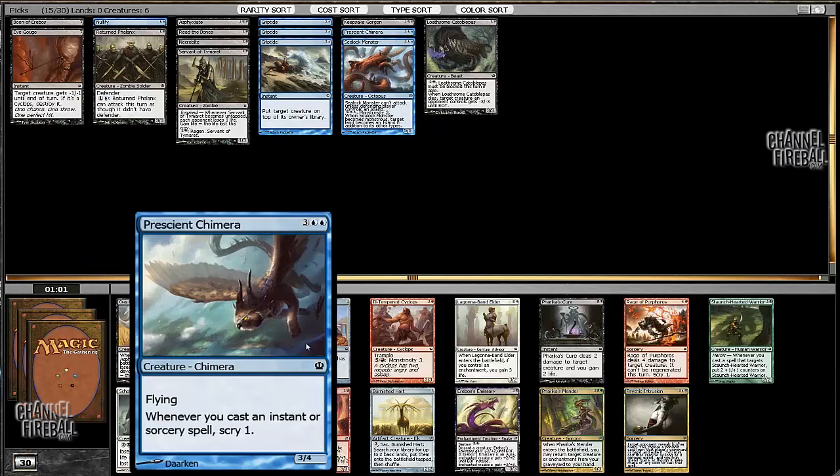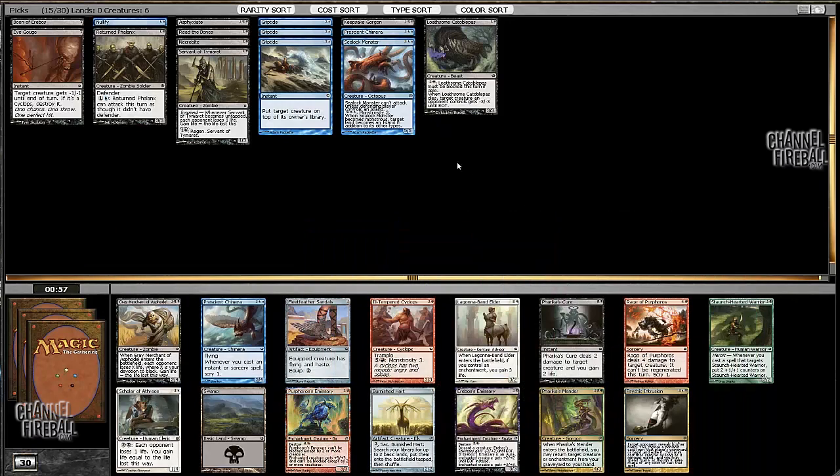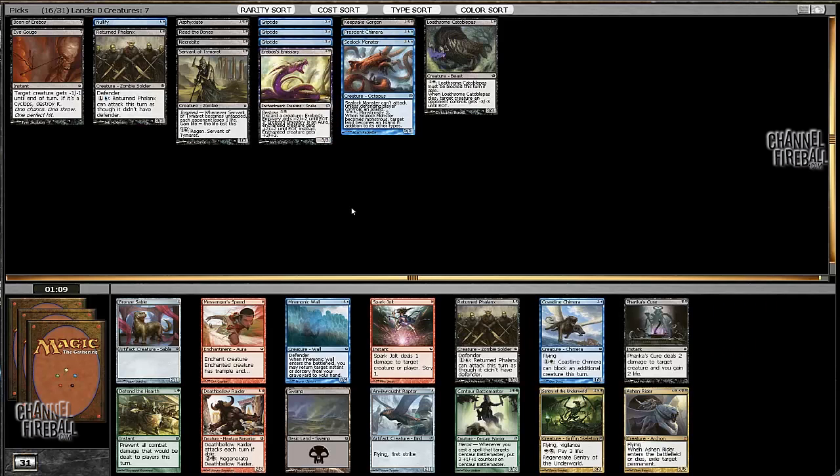Hopefully we table something in this pack. There's Grey Merchant, Pricent Chimera, Burnished Heart, Eremosus Emissary, Cure, and Intrusion, all of which we'd play. So I really like our chances to table something here. I'm going to take Eremosus Emissary over Grey Merchant, given that we don't have a lot of black permanents at all. And I really want to be able to play a four drop, not another five — we already have three fives. I don't know if that's right, but I'm going to make a pick.